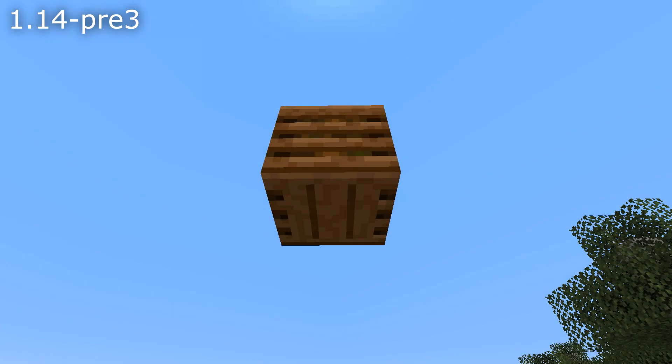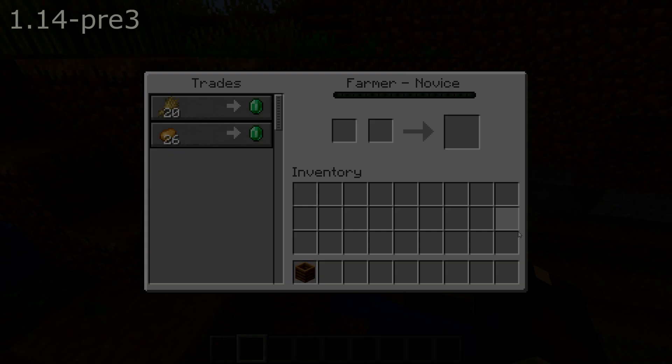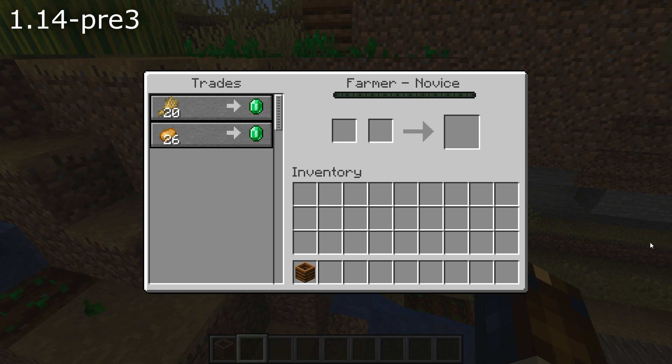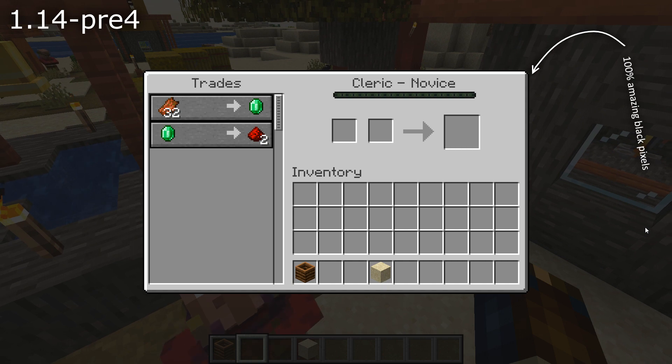A visual change: the composter bottom used the side texture instead of the bottom texture — that's fixed in this pre-release. Some user interface fixes as well: the right-hand edge of the villager trading interface was missing, and the music slider in the settings didn't affect the volume properly — it didn't work at all.